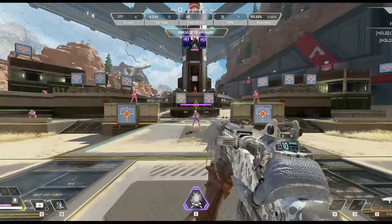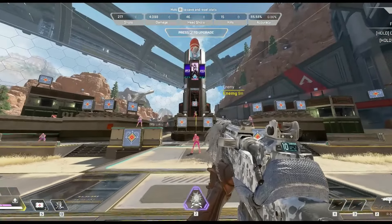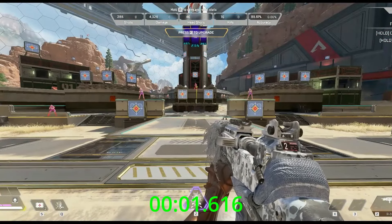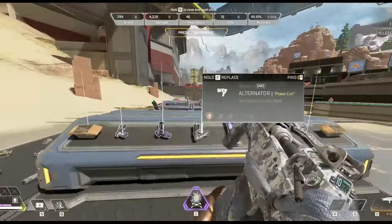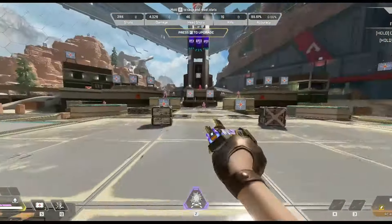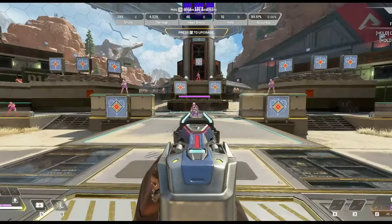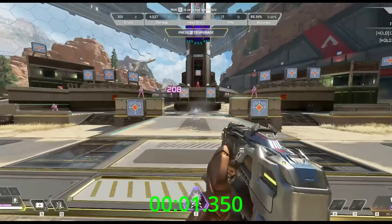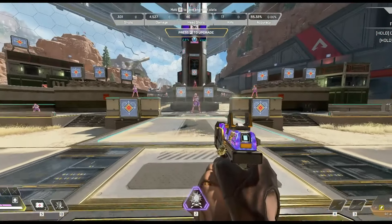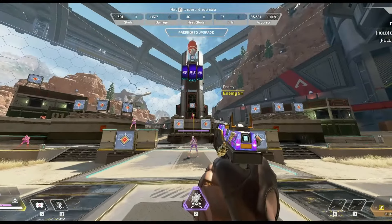Let's try the G7 Scout — just going to spam and try to get body shots. 1.61 seconds, that seems a bit slow. I thought it would be better. Let's try the Alternator. 1.35 — that's pretty good, but you would think that the SMGs would have a little bit quicker time to kill.